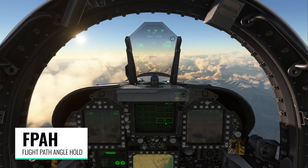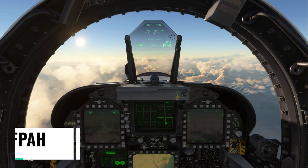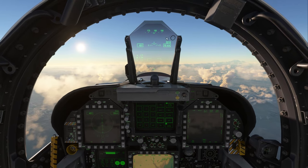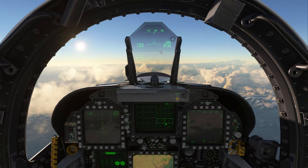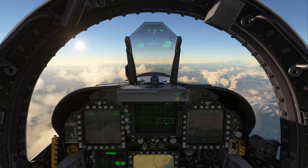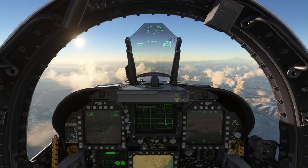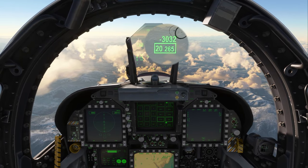Flight Path Angle Hold Mode is an attitude hold. If I pull back on my stick, you can see we're pitching up more than five degrees, and it's going to hold that attitude or pitch for us. We're climbing at 5,400 feet per minute at almost 20,000 feet. If I want to descend, I just push forward on the stick — now we're pitching down at about 3,000 feet per minute.